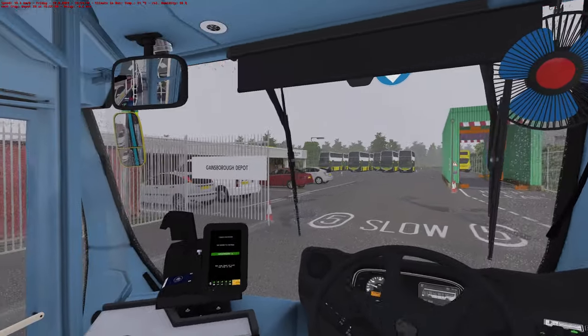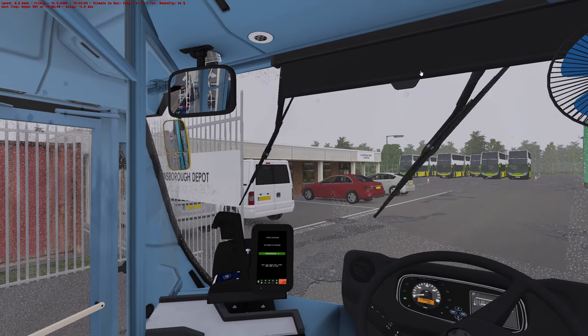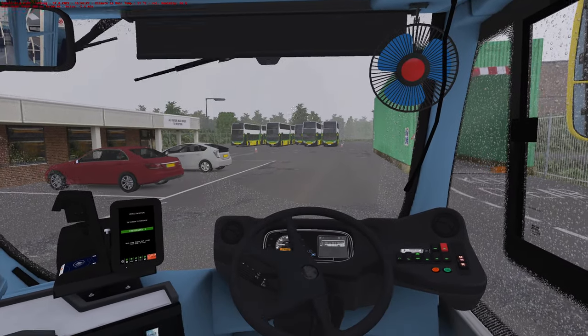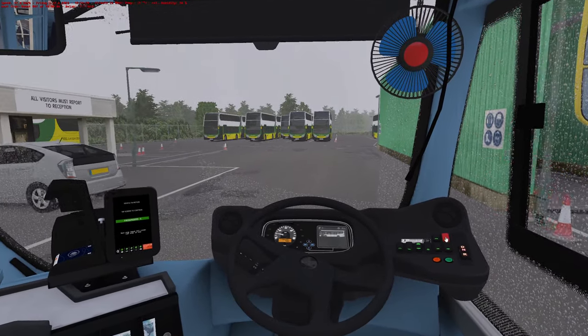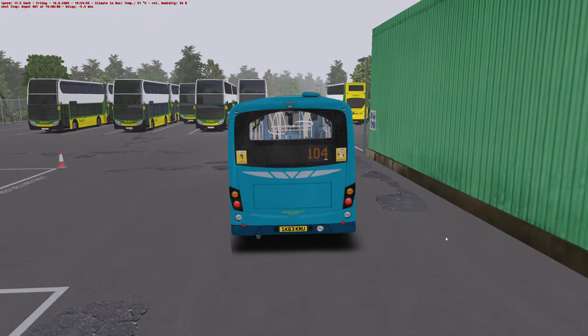Oh hang on, we terminate here. Do we have to stop for the points? Yes, we do. Right, okie-dokie — we'll just go park up in the bus station. There we go. That is a rather short and sweet route 104. Where do we go now — down here and back round the other way. I think I did it wrong last time.